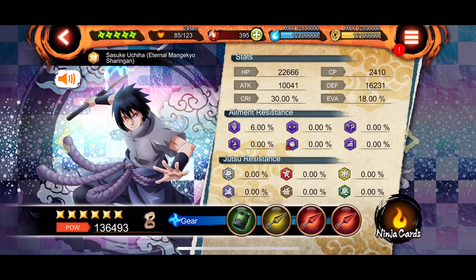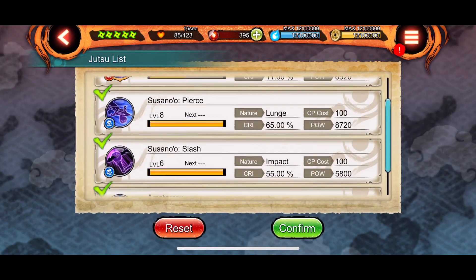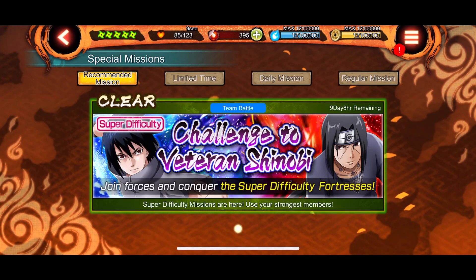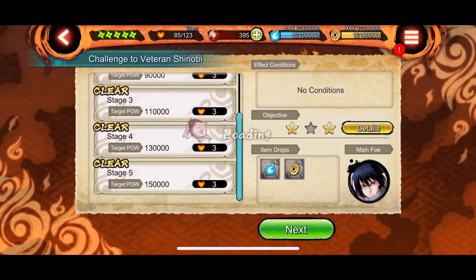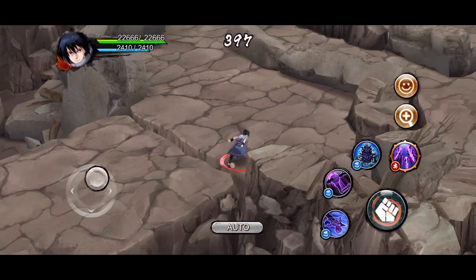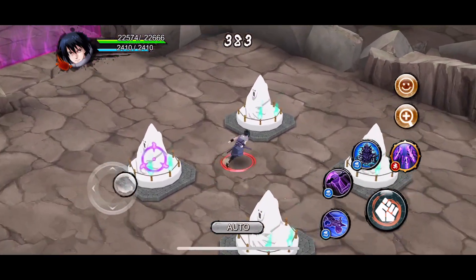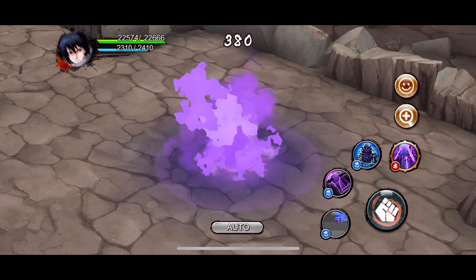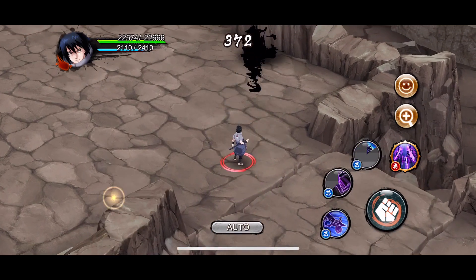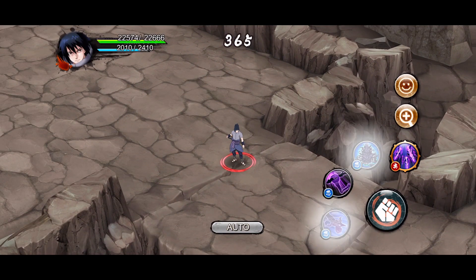Next is EMS Sasuke. I'm choosing him because he has defense down, his ultimate is lunge, and so is his Susano'o pierce. He deals pretty decent damage with defense down and has iframes to dodge things. He does have a downside: no teleport, so tornado traps are a vulnerability. But his iframes do come in handy if you wait for spawns and use them to avoid hits.